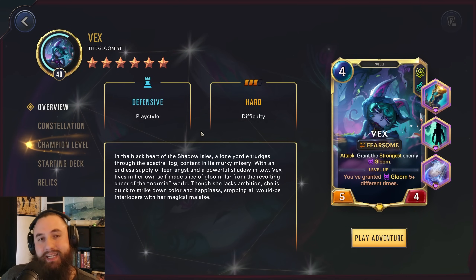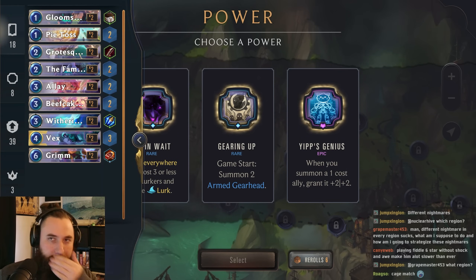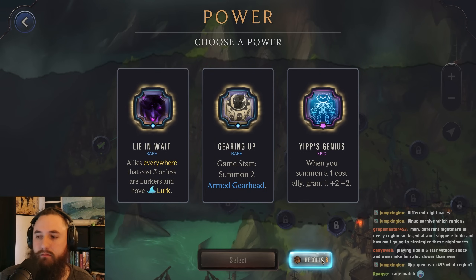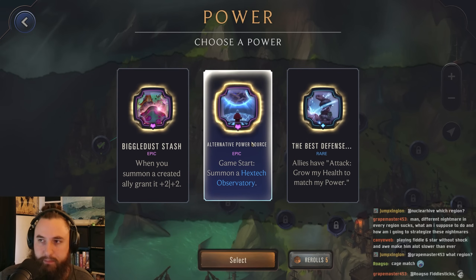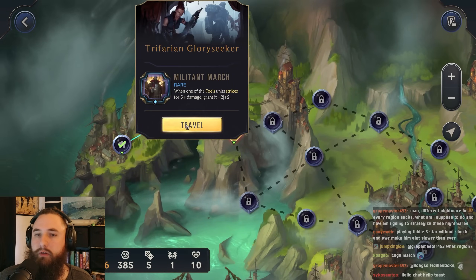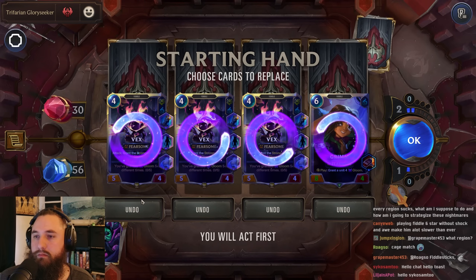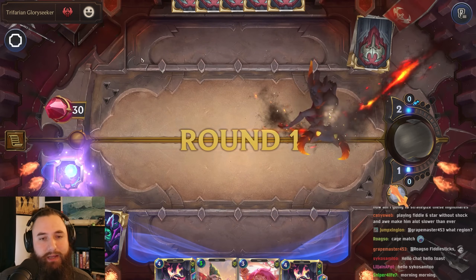When you summon a one-cost, grant it two-two — these units are just going to die pretty quickly. We really want to focus on our spells, not our units. We have six re-rolls; let's try another one. Hex Step Observatory would be nice — we can play a spell and refill our mana, that'll be pretty good. Let's go for a Glory Seeker. We know we're going to draw an extra copy of Vex.